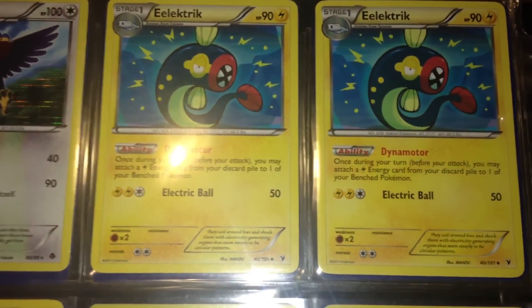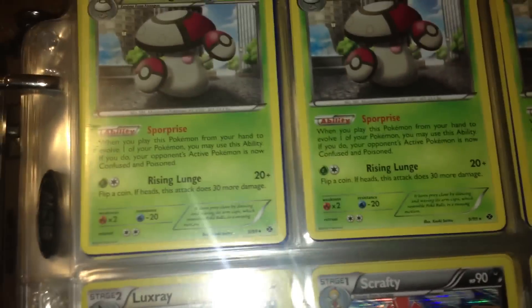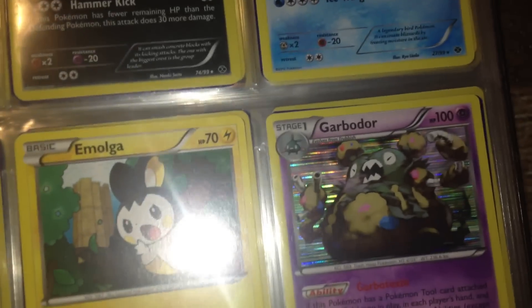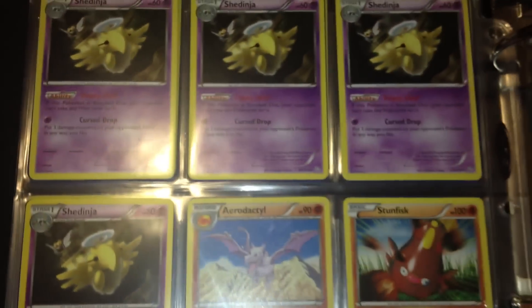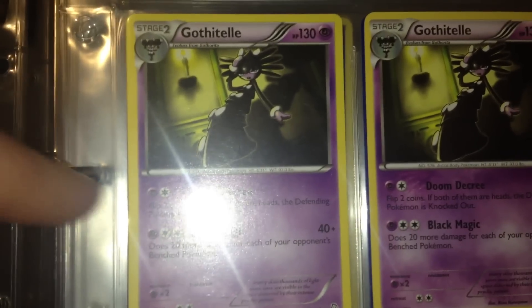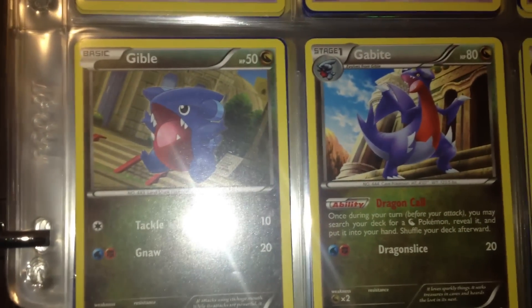Here I have a few Electrics, a couple of Rayquazas from Next Destinies, one is Acromia EX, a few Amoonguss, Luxray, Articuno, two Amoonguss, Garbodor the good one, four Shredinja as you can see, and one Aerodactyl.